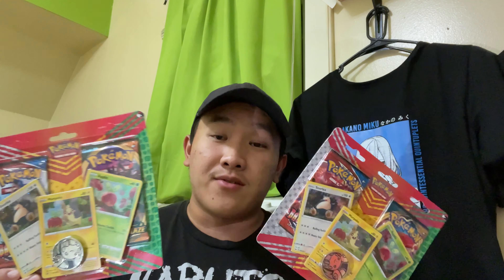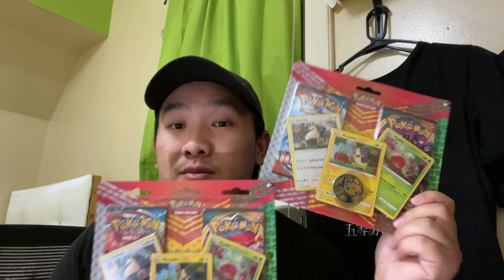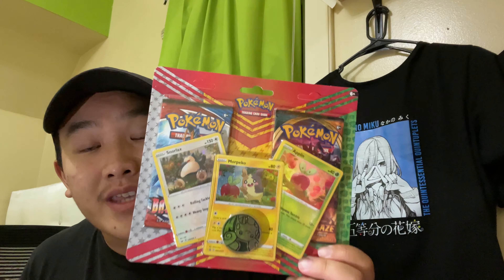The hunt is done — thank you guys for joining me. We did find some stuff, so stay tuned, I'm gonna show you guys what we got for today's haul. First off, these new blisters that I have not seen yet in stores — I found them at Target in the very back section of the toy section. They were not in the Pokemon section, they were in like one of those intersections near the girls' toys. Got two of them — two packs each, comes with three promos and a coin, and two Pokemon packs featuring Battle Styles and Darkness Ablaze.